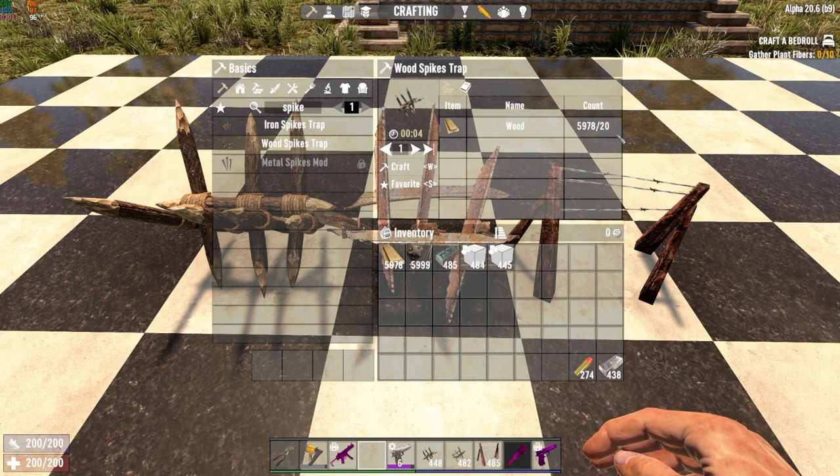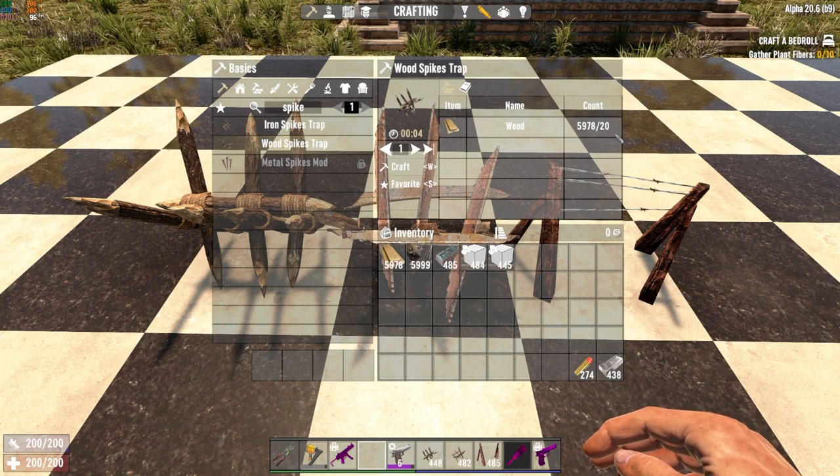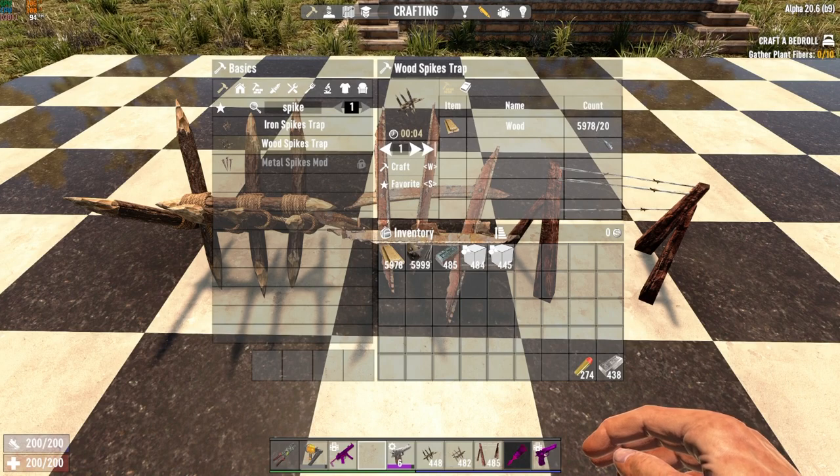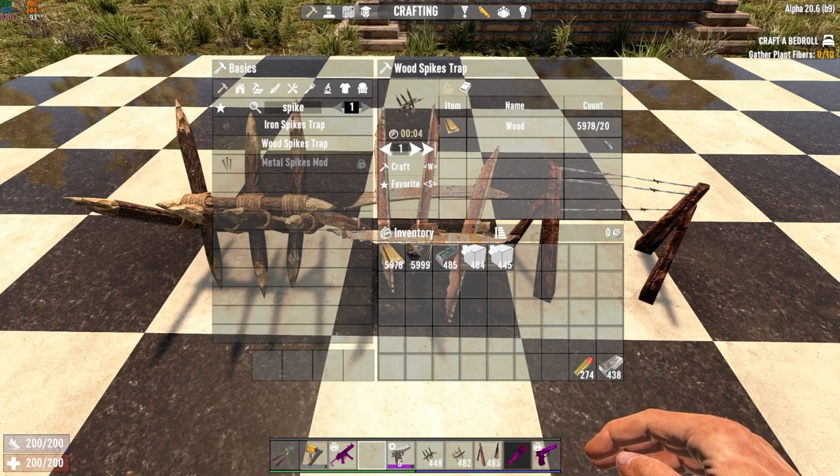They are semi resource-intensive if you're just starting out at the rudimentary level, just trying to survive the first couple of hordes until you get your resources and stockpiles built up. They may eat into your wood stash a little bit, so you might have to chop a couple extra trees. The trade-off is that they do not give you any XP for killing zombies — even if you had 4,000 set up and the entire horde was killed by nothing but traps, you'd get zero XP.